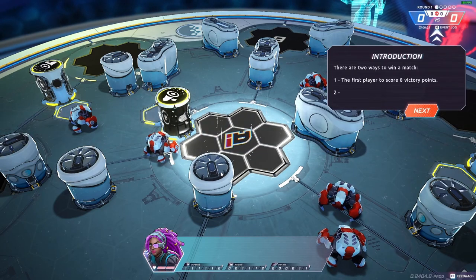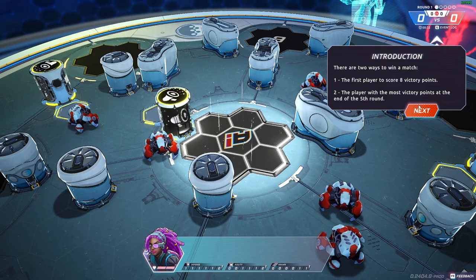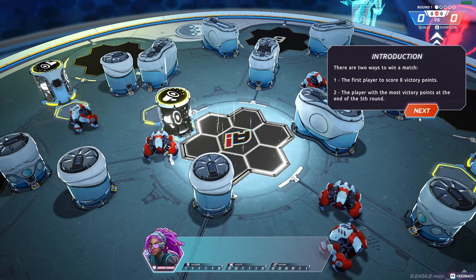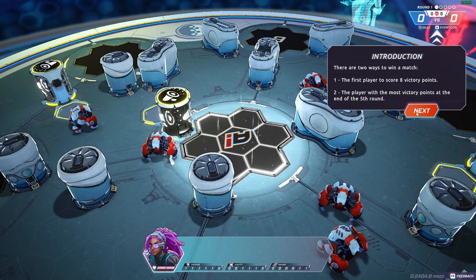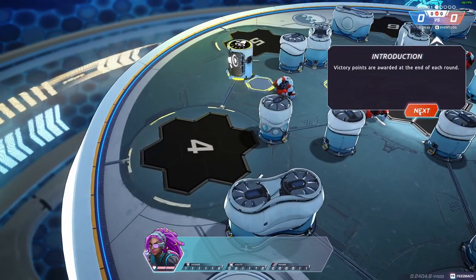Hey, what's up people, it's Ludrix here and welcome back to the channel. We're playing Hexagon — just received a key. There are two ways to win a match: the first player to score eight victory points, or the player with the most victory points at the end of the fifth round.